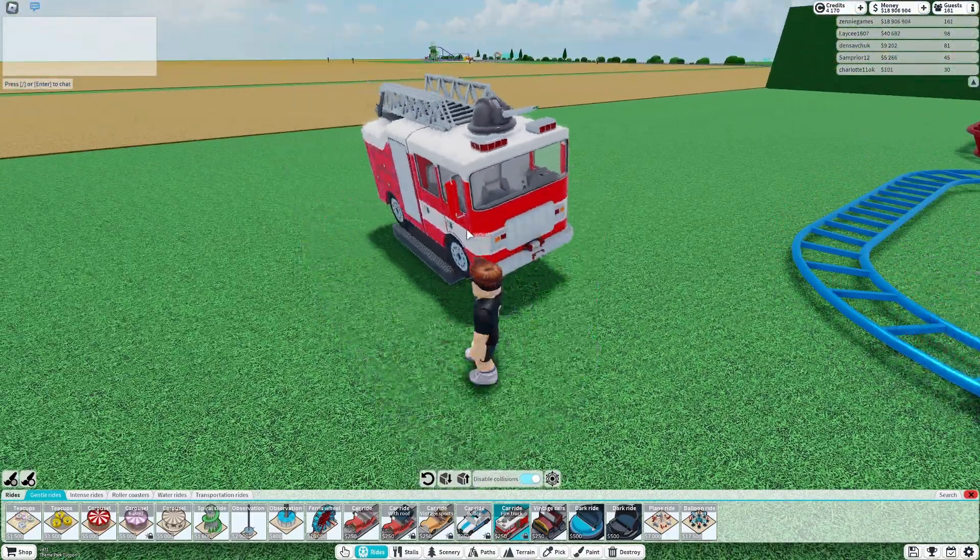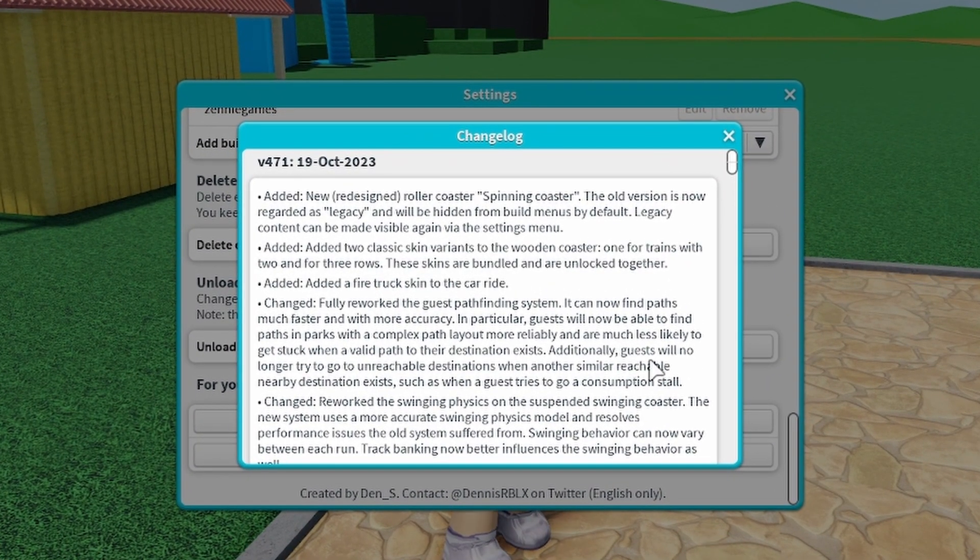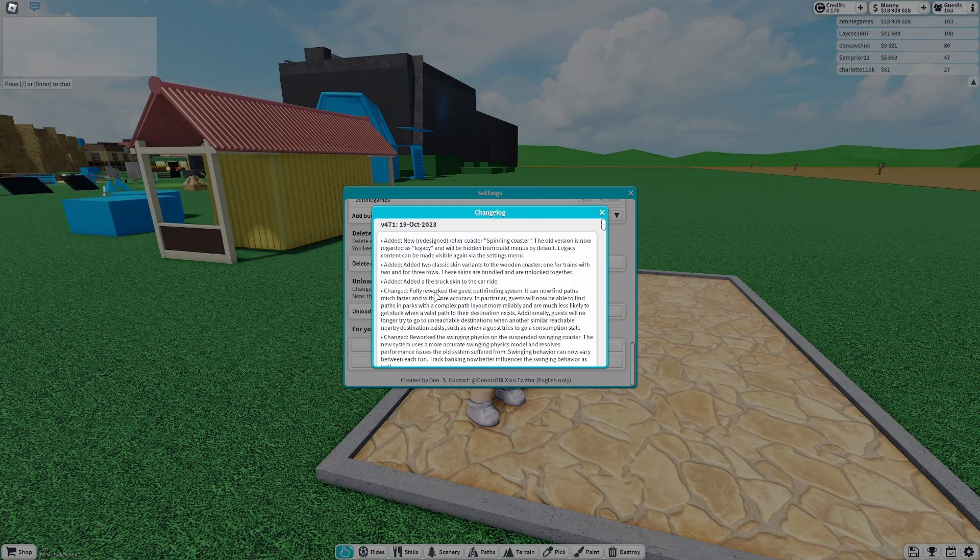Maybe an ambulance is coming too, I don't know. In the catalog it also says the pathfinding odds are reworked, so guests can find their way to attractions more efficiently — meaning you'll get more money quicker and guests won't get stuck.